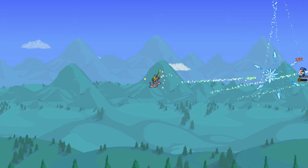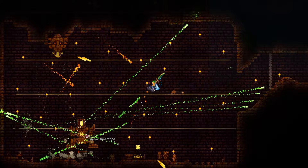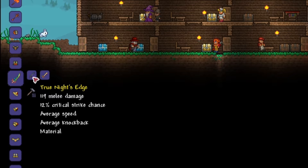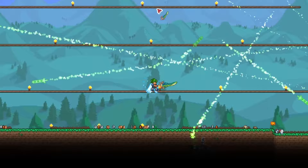The Terra Blade might be confusing to get, especially if you don't know where to start. That's why I'm here to help you out. To craft the Terra Blade, you basically only need to merge a True Excalibur and a True Night's Edge at a Mithril or Orichalcum anvil. Let's go over them step by step.